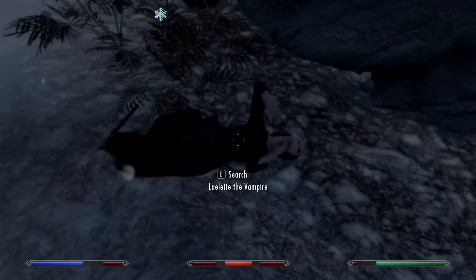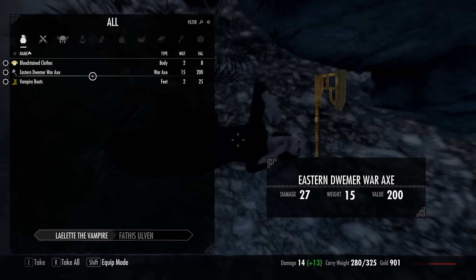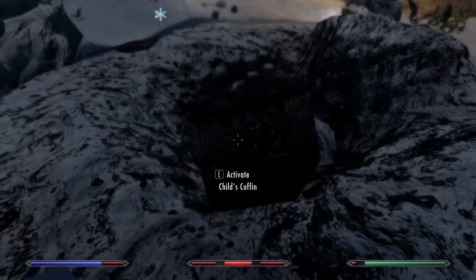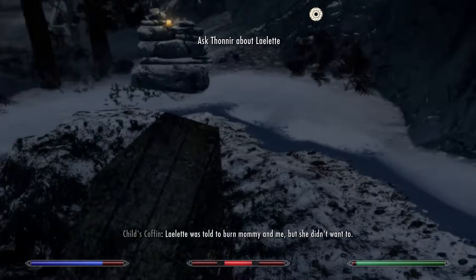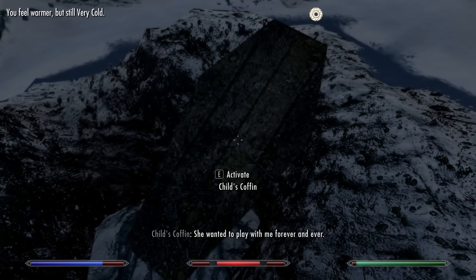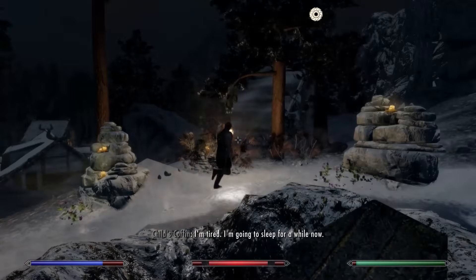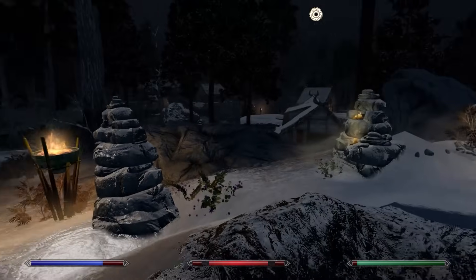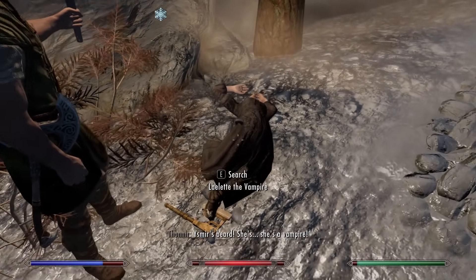Much easier second time around — we take down the vampire, Laelette, who had a war axe. Then we find Helgi's ghost: 'You found me! Laelette was trying to find me too but I'm glad you found me first. Laelette was told to burn mummy and me, but she didn't want to — she wanted to play with me forever. She kissed me on the neck and I got so cold the fire didn't even hurt. I'm tired — I'm going to sleep for a while now.' What the devil is this fellow?